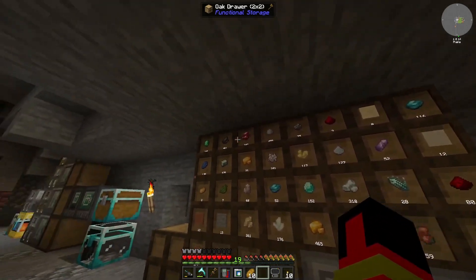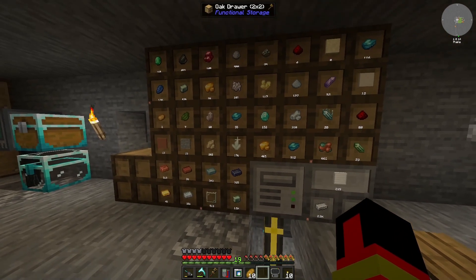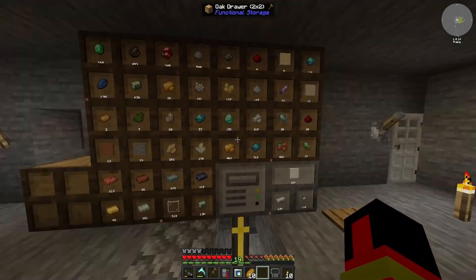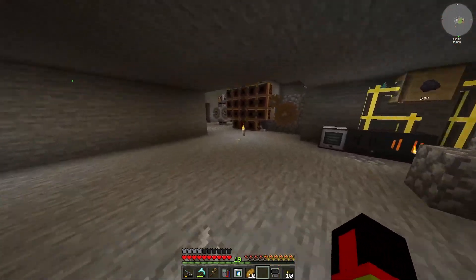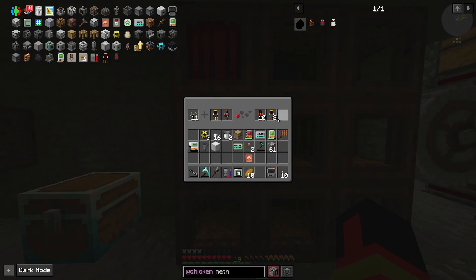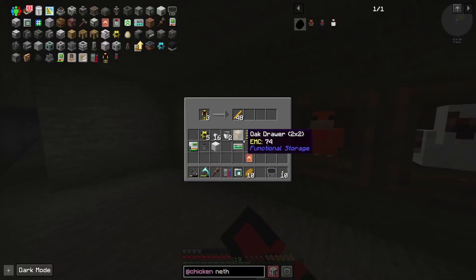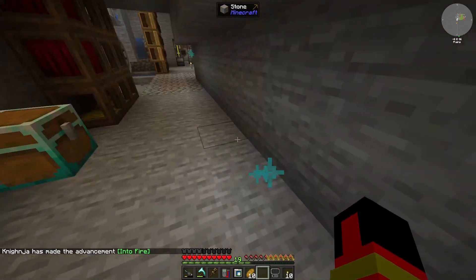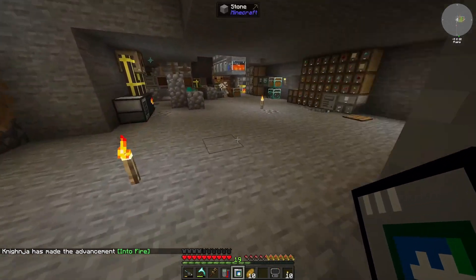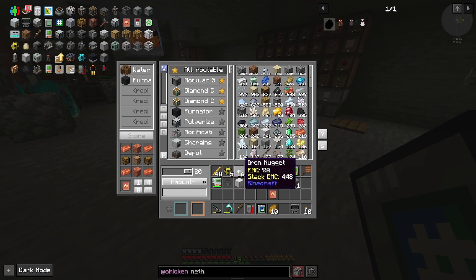There are no other nuggets assigned here. Anyway, so far so good — I'll come back and check it another time. Blaze! Okay, this is a big upgrade because now we can do stuff with blaze powder and blaze rods. There are a lot of crafting recipes for some higher-level things that need blaze rods.